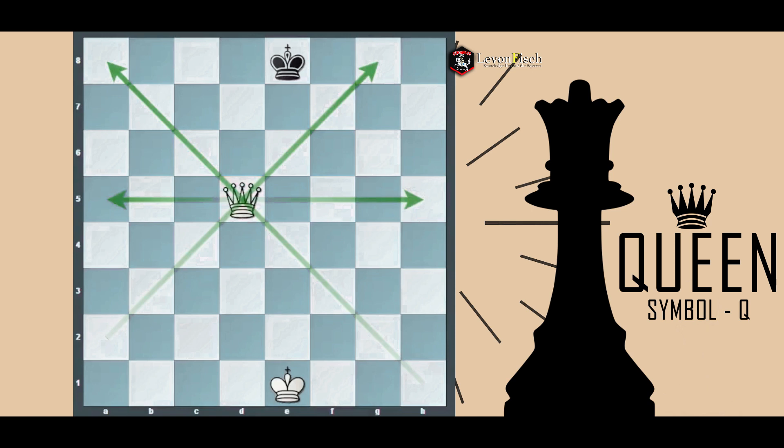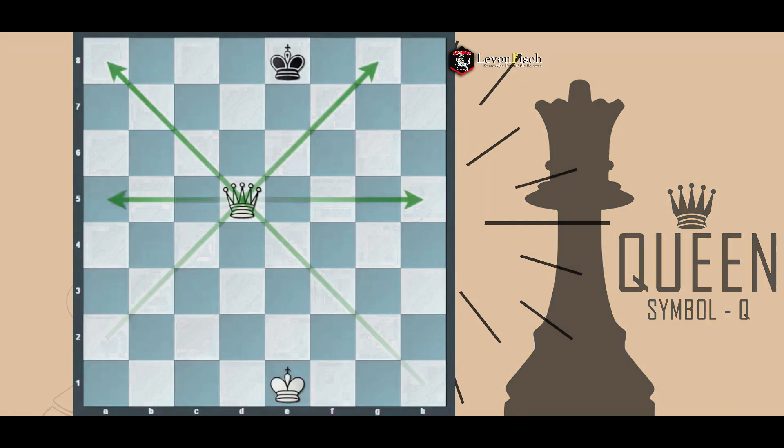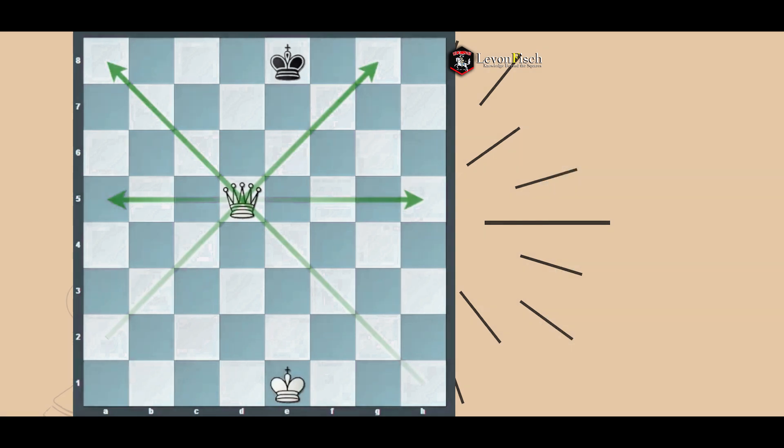The queen is the biggest attacking force available. You have to keep in mind that keeping the queen secure is just as important as keeping the king secure. That doesn't mean we should always keep the queen behind — but bring it at the right moment, at the right time. The king is most valuable and the queen is the strongest piece in the game.